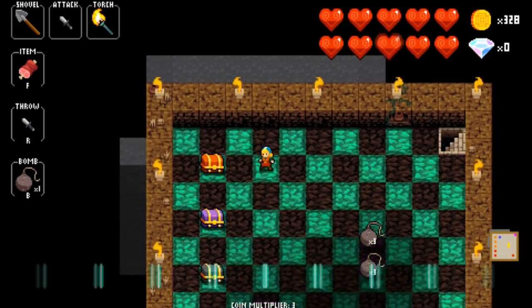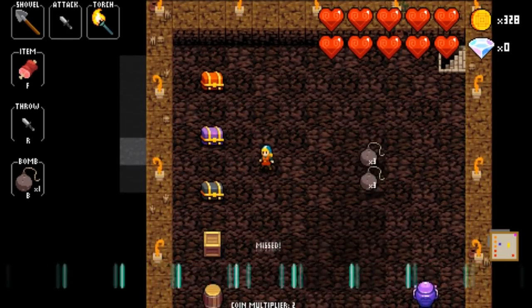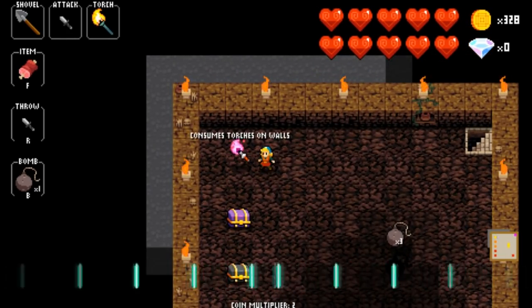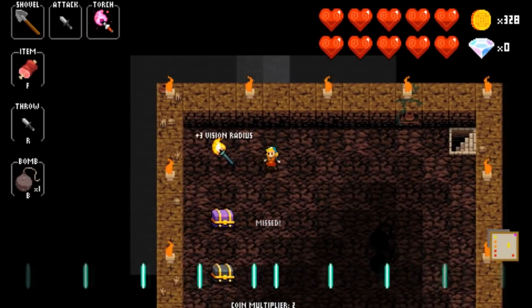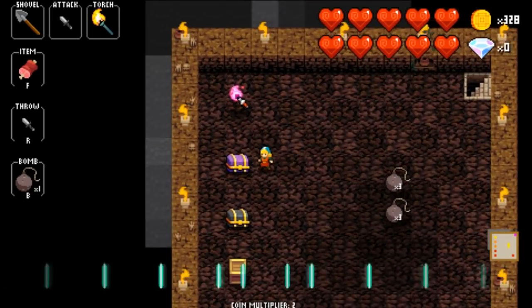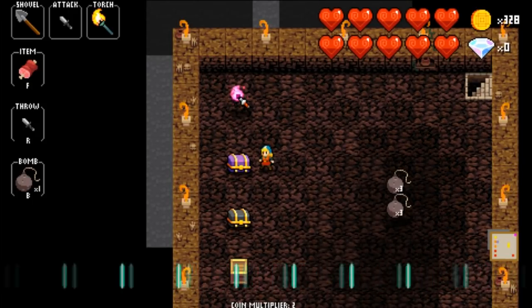Here are some of the items you can see. There are three different kinds of chests. The orange chest will always have food, a torch, or something like that in it — digging tools. You start off with a shovel by default but there are different kinds of shovels, a pickaxe, and other things that can let you dig different strength walls.